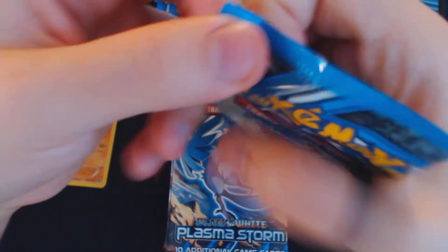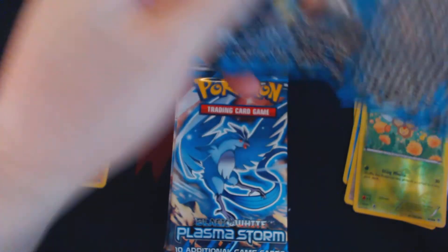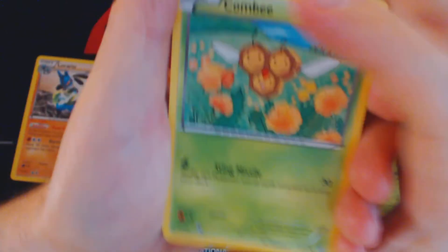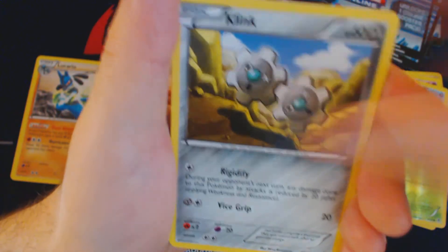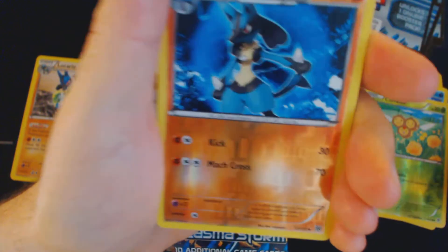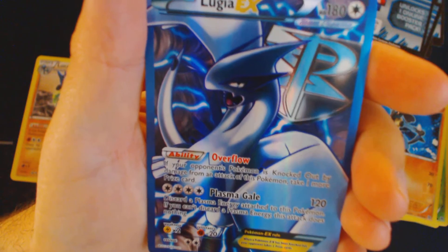I think that right now is a great time to get into the Trading Card Game Online, while you still have the choice of what your TCG Online booster codes will open up. Pack seven: Combi, Zubat, Clink, Pansir, Joltic, Durrant, Escape Rope, Girder, Reverse Holo Lucario, and Full Art Lugia EX.